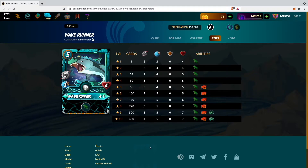Currently my level 1 Wave Runner has 2 melee attack, 3 speed, 0 armor, and 4 health points. If I level this card up to level 2 the only thing which will change is the speed, which goes up from 3 to 4. My melee attack and health as well as abilities will stay the same.